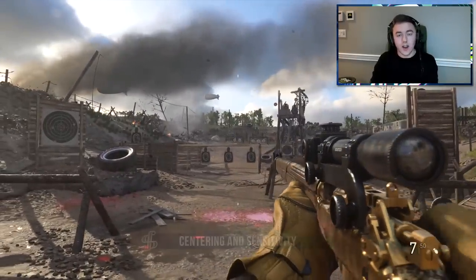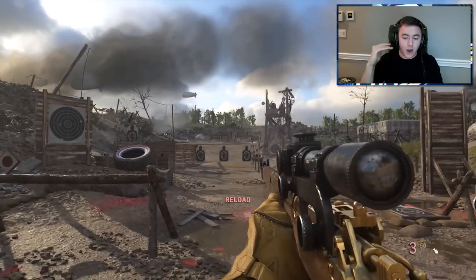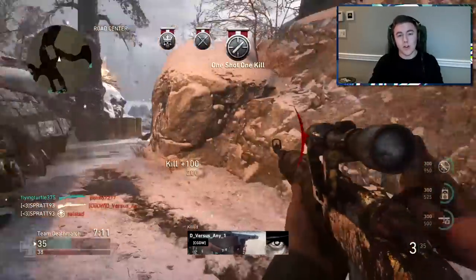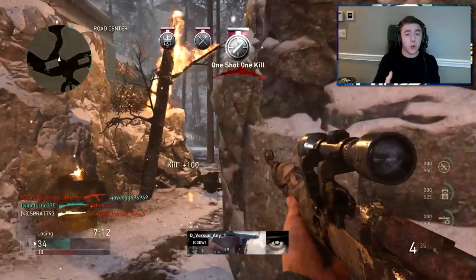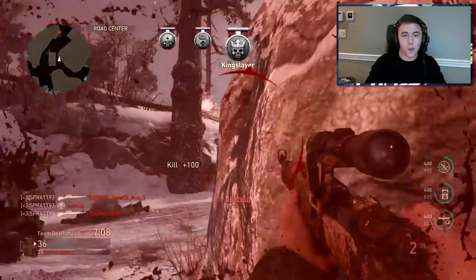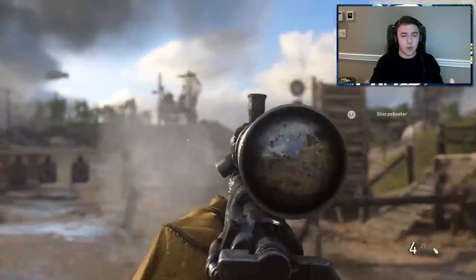So I recommend centering. Centering is basically where you get the enemy in the middle of your crosshairs before you scope in, so as you're scoping, you don't have to do much scope work or movement while in scope — you do all the work outside of the scope. That is the best tip I can give right now. Centering means getting the person in the middle of your crosshairs so that when you scope in, you don't have to do any additional work.